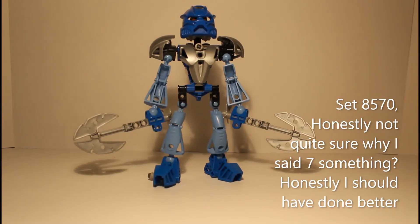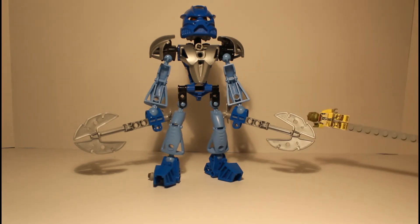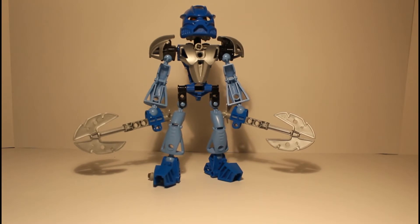Hello everybody, like a boss here. Today we have Toa Gali — she has two tridents, little equipment for her, a nice mask, and she's a Toa of water. It's a nice simple build, very symmetrical, and the blue is reminiscent of Gali — the light blue, that is.